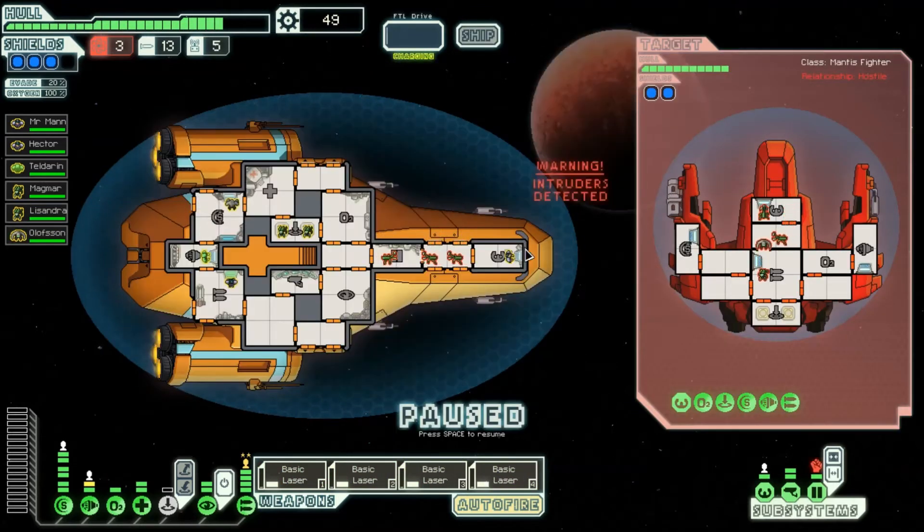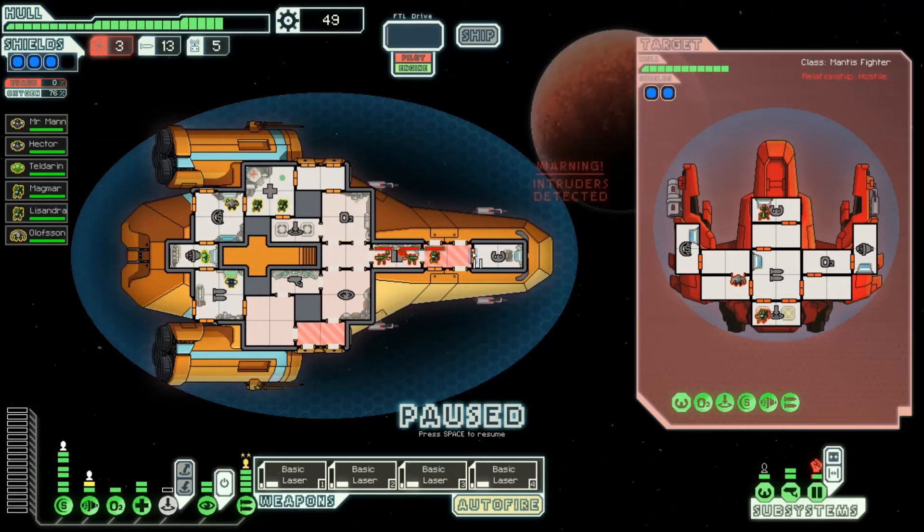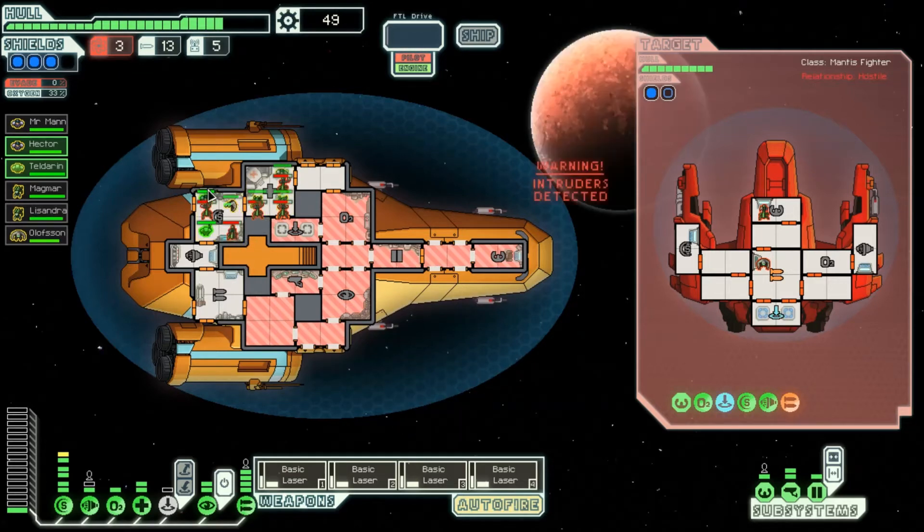These guys are going to board us — they already did board us. So we are going to get them into our medbay, hopefully. They might go for the weapons, but we're hoping for medbay. I realize I don't know why last time I did not use my cloaking — that makes no sense to me. So we are going to move these guys to weapons. Medbay — excellent. Now they have no real place to go. Their weapons are offline, and we're in a spot of bombing, though not the people in the medbay — the medbay will keep everybody healthy.